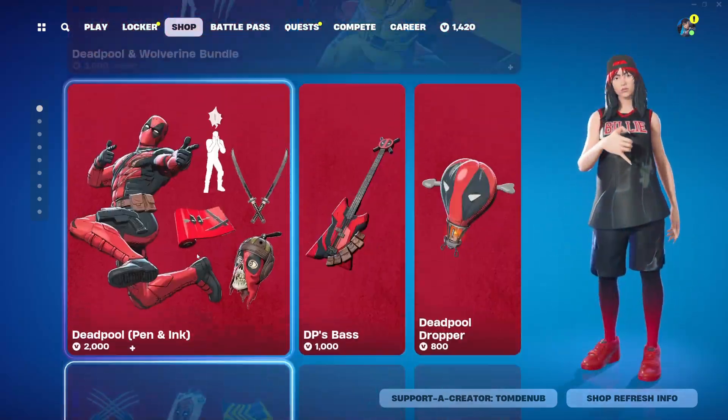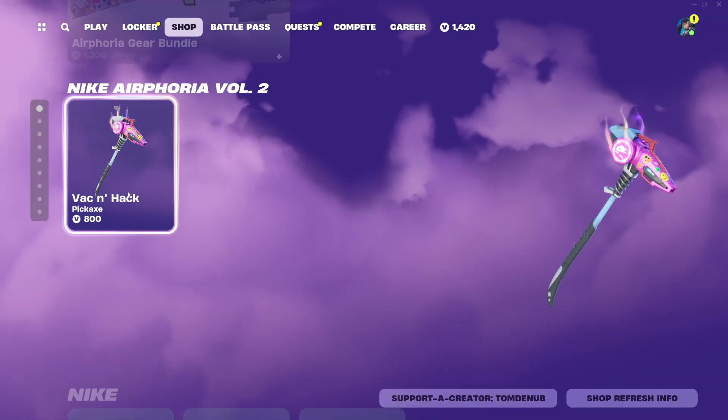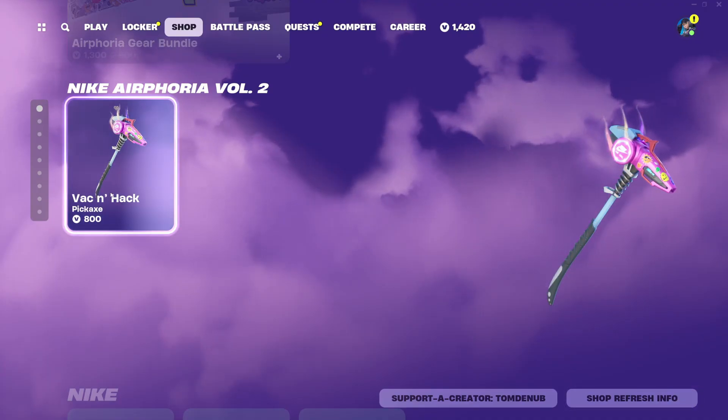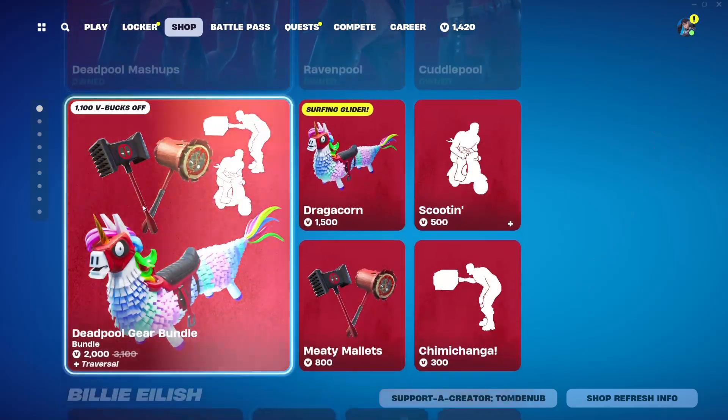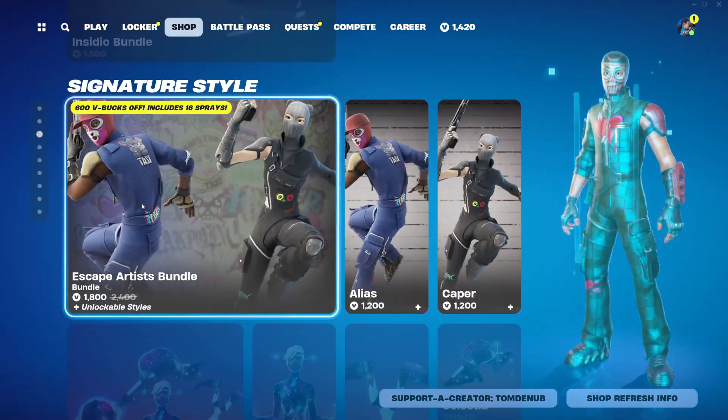Going through the shop today, I'm actually not seeing anything new. Scrolling through, not seeing anything. We randomly have the Back in Hacks harvesting tool as like the only item in this section. Going down, we do have all the marble items and other stuff, the Cyber Truck, all the Rocket Racing.